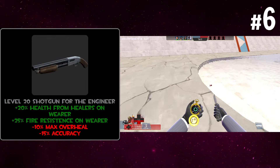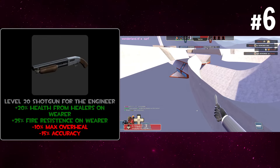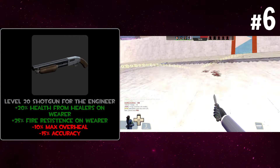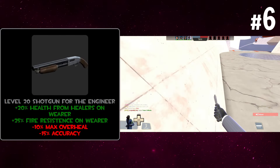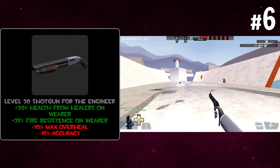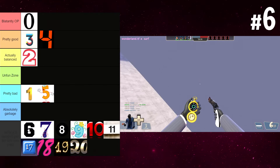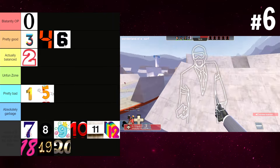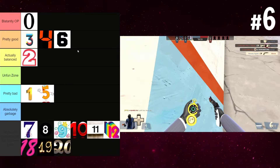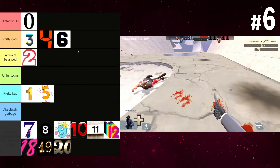This is specifically an engineer shotgun which gives you 20% extra health from healers — which actually does mean your dispenser heals you more, which is cool — and fire damage resistance on wear, with the penalty of less overheal and less accuracy. This one's pretty fair. It gives you more survivability especially against pyros, and having extra health from dispensers plus fire damage resistance is nice. The accuracy penalty hurts a little but not too bad. I'll put this in pretty good. This with gunslinger engineer I can imagine running pretty well.